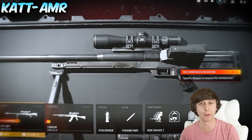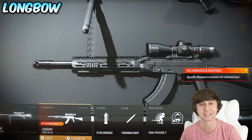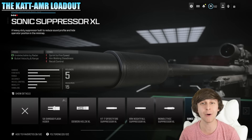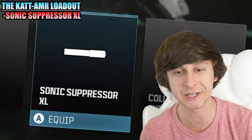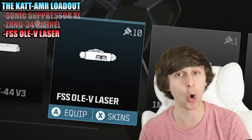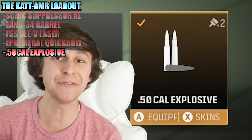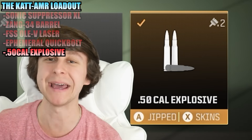The two snipers we're going to use for today's loadout are the Cat AMR for the primary and the Longbow for the secondary. For the attachments for the Cat, we're going to start by putting on the Sonic Suppressor XL for the muzzle, the Zang 34 Barrel, FSS OV Laser, we're going to increase the Chambering Speed with the Quick Bolt, and then the .50 Cal Explosive Ammo to really make it pack a punch.